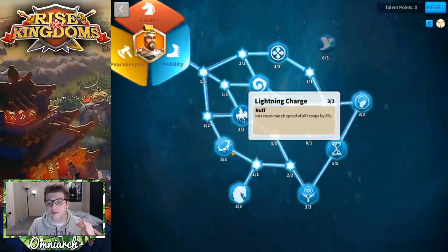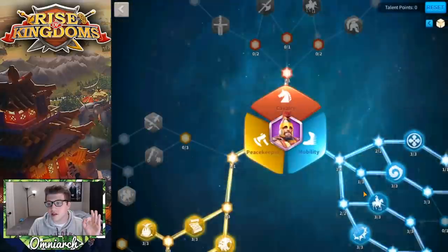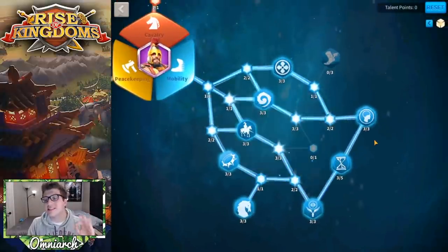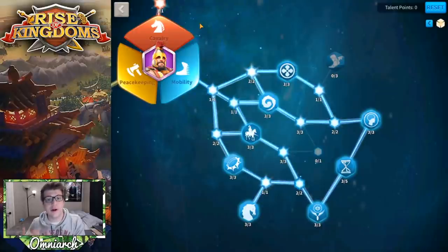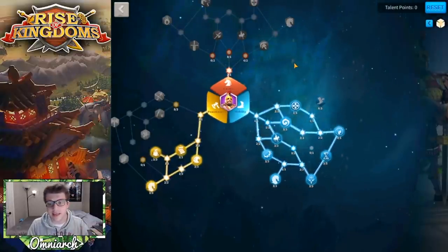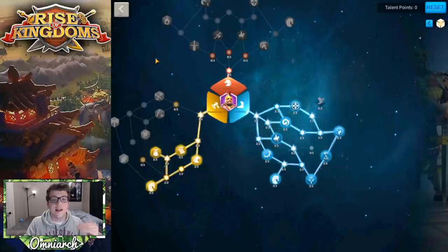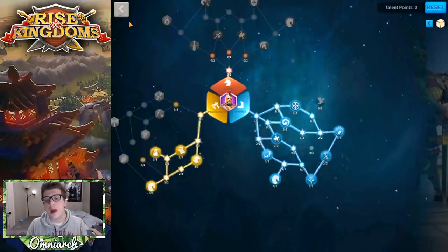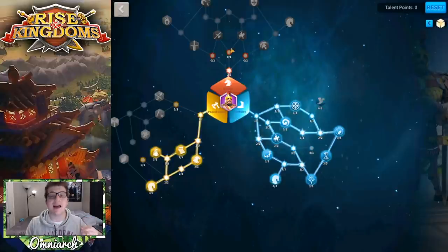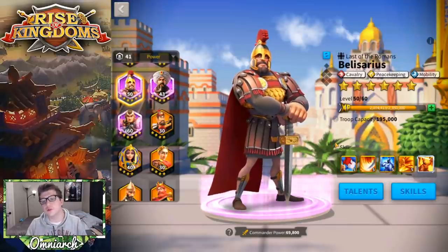For example, every single buff in the mobility tree is exactly the same whether you have a legendary or an epic commander as primary. This is often why you'll hear content creators suggest putting a legendary as secondary — it actually takes more experience to get to level 60 than it does an epic. I love to show off my Cao Cao build when people ask about Belisarius because they have the exact same talent trees.